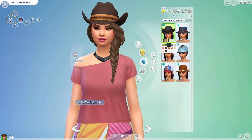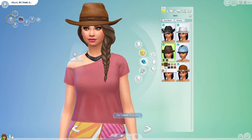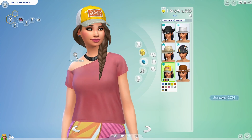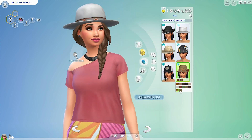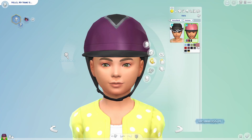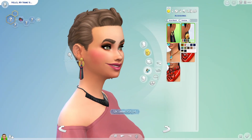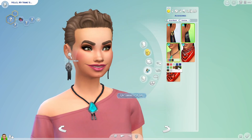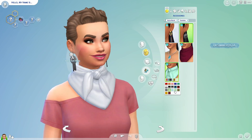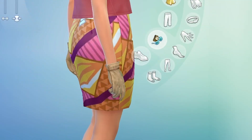We also have six new hats — obviously the cowboy hats in six different styles, and we also have the riding helmet as well. They're all really, really nice. For children, you have the usual cowboy hat and the riding helmet too. There are five accessories: two earrings, a necklace, and two bandanas — one that ties up around the back and one that ties up around the front. We also have some riding gloves, which are really nice.